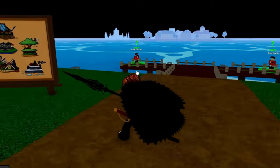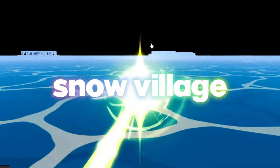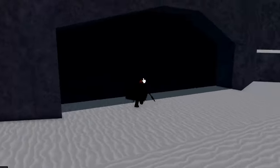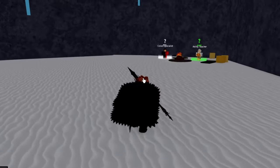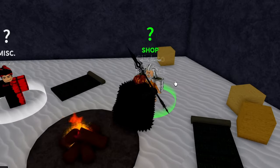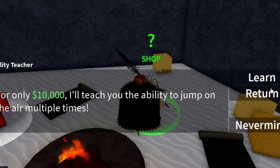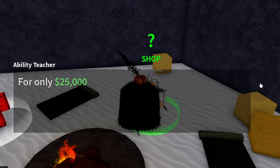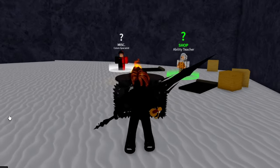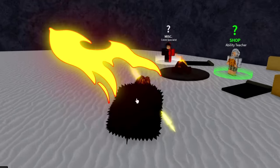Just in case you're wondering where to actually get Haki at the beginning, you want to come over to Snow Village and walk inside this spot. There's going to be a colour specialist and an abilities teacher. You can buy different things here — air jumps are really important — but Aura is what you want to buy. Aura is the same thing as Haki.